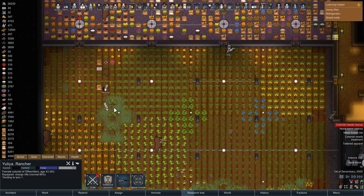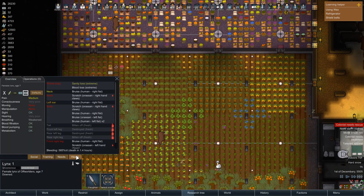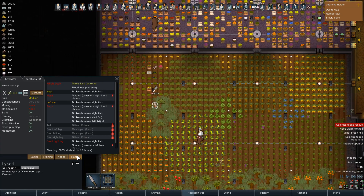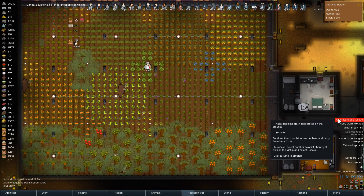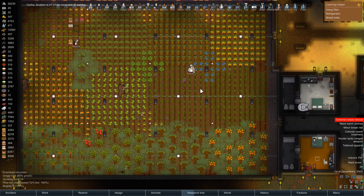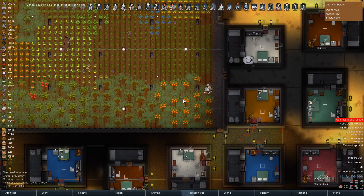Hey Yulia, maybe rescue the thing I told you to goddamn rescue. It's gonna die. For fuck's sake. That's gonna be a dead lynx. Yep - that's what I was expecting.